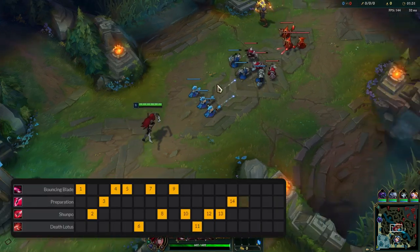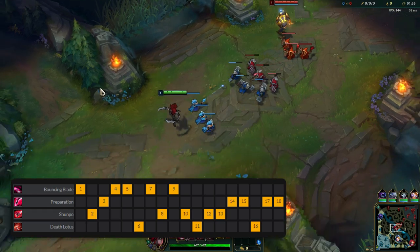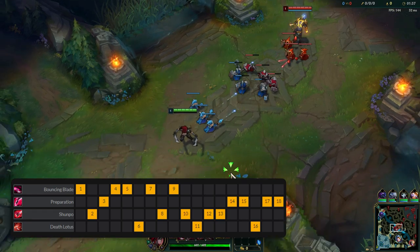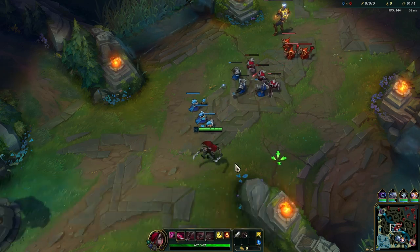The ability sequence on this champion is Q max first because that is your range, damage, and poke. It's also what you use to farm in the early stages of the laning phase. Then you max out your E second — that is your mobility — and then your W last.